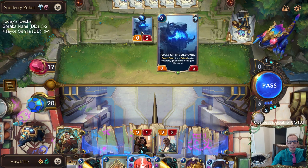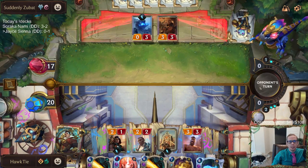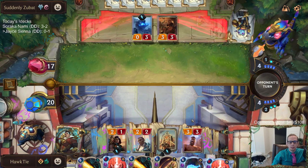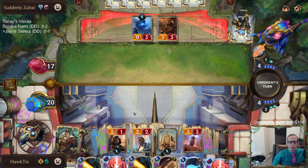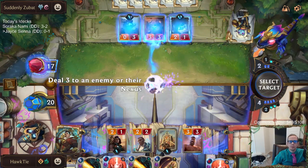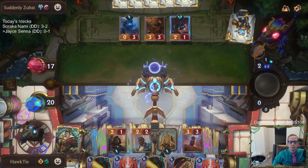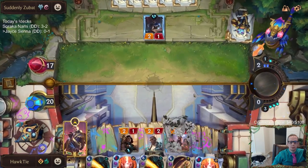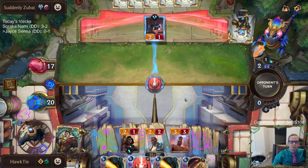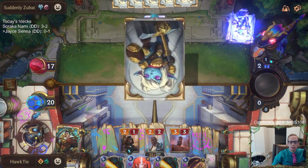They didn't add any mana so they didn't have an eight-plus cost card. I don't think they drew one because I think this was the last card over here. It's actually good that I didn't thermogenic beam them. I'll still take this unit out — get it out of here. The sentry's gonna block anyway, just get it out. So we can hopefully attack for seven — hopefully they just pass.